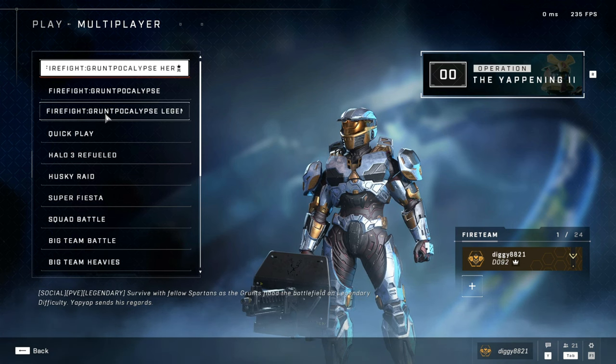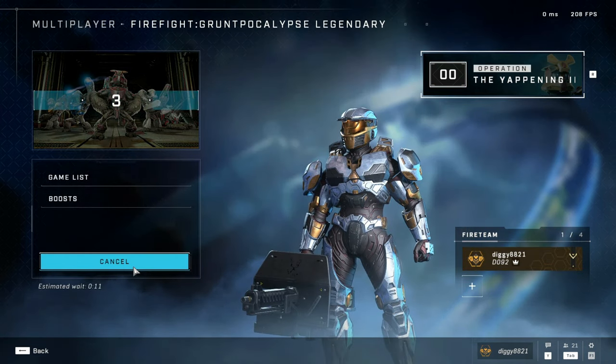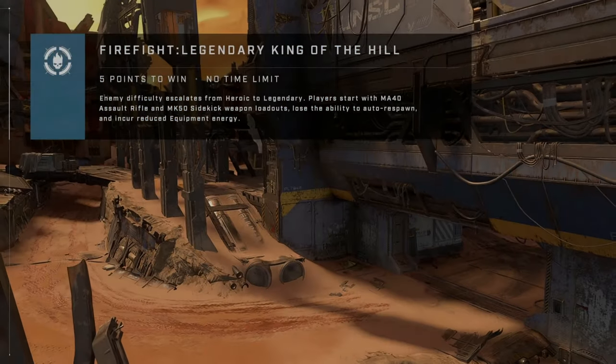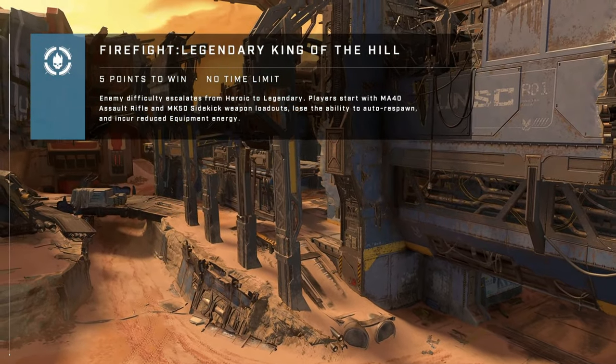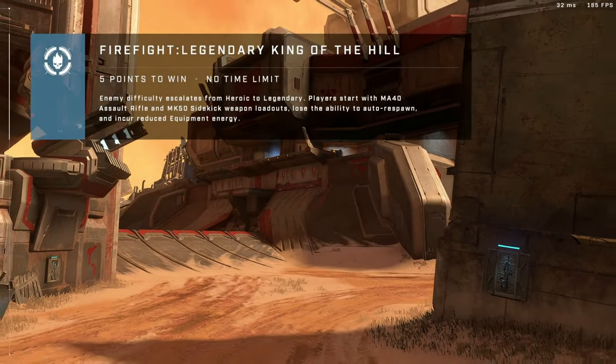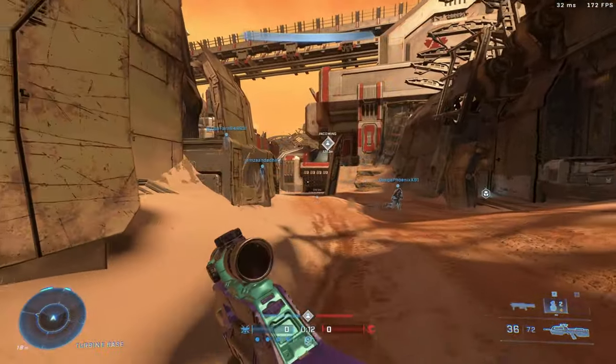Hello! Halo Infinite just got a new game mode - Firefight Grunt Apocalypse. You can play it on Normal, Heroic, or Legendary, and we are about to dive in and test it on Legendary. Here we go boys - Legendary King of the Hill Firefight Grunt Apocalypse, and we're going to try to do a deathless run on this. We've got the BR and we make our way over to the hill.